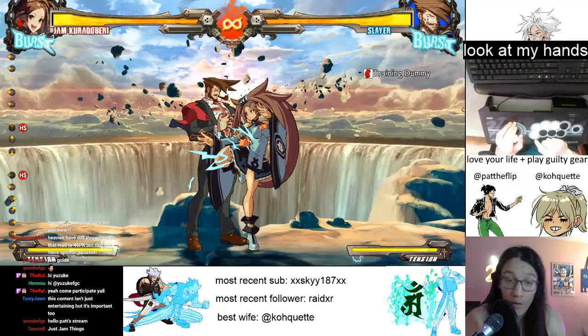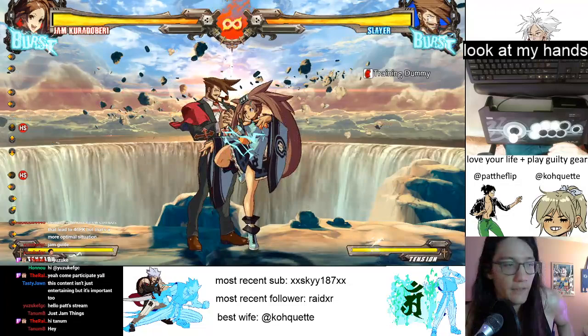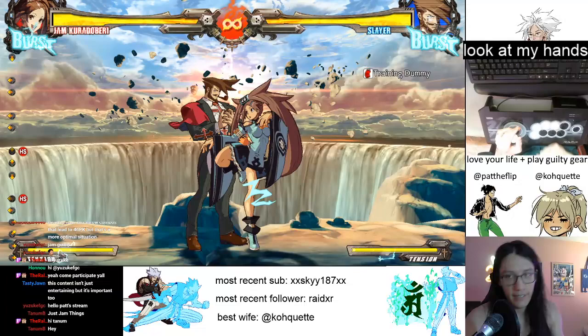Now we're going to take the throw combo and combine it with tick throws. We're going to go ahead and do our 5K and then the throw, then 5K 2K and the dash throw, then 5K 5P and the throw, and so on.